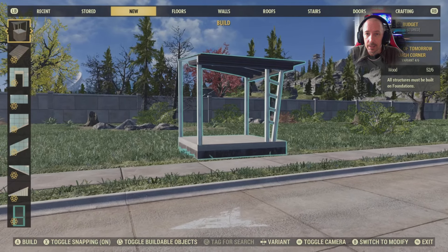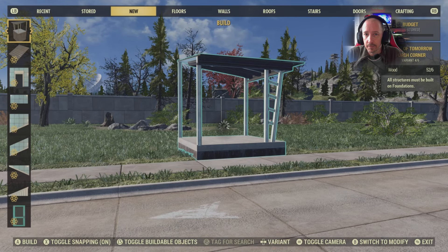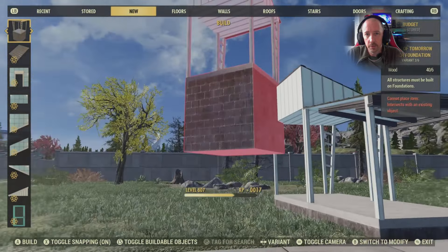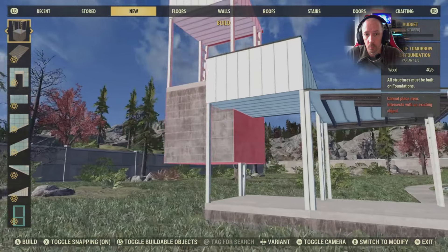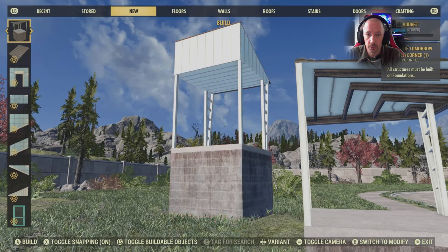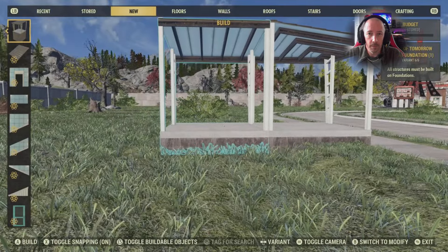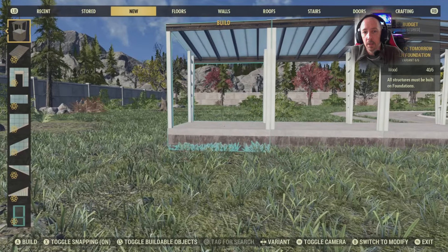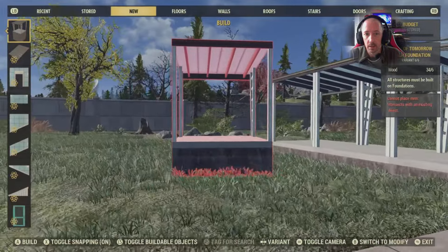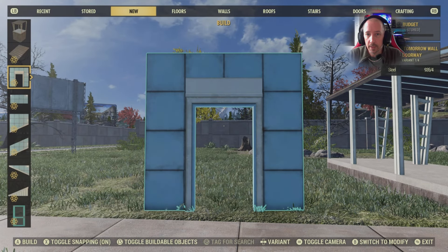Worth pointing out for picky builders: the porch sits on a concrete or breeze block bottom section with a white or light grey topping. We currently don't have a normal floor section that matches that. So if you want to snap a concrete floor next to it to build a bigger patio area or carport area at the back, it's not going to match. A minor niggle, but definitely worth pointing out.